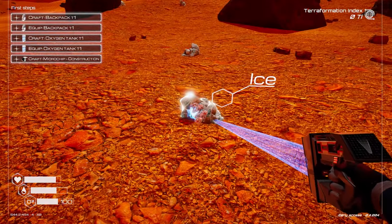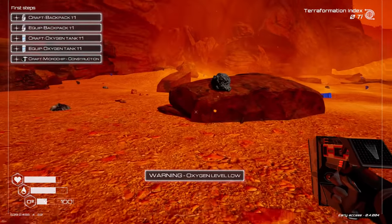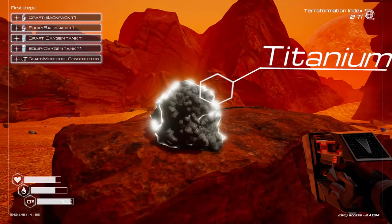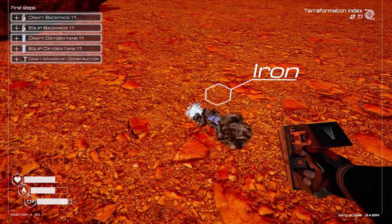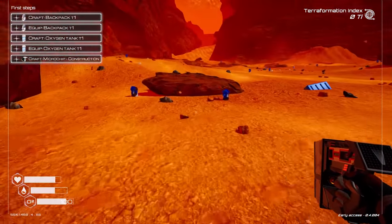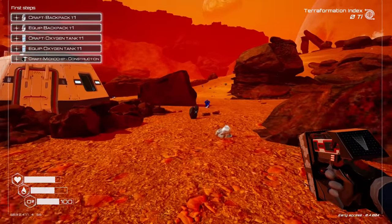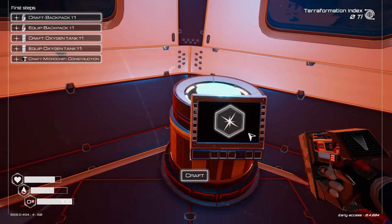Ice — okay, I guess ice could be used for water. That makes sense. Oh, oxygen level's low! Can I run back here? Nice. Titanium — that's a lot of titanium. We need iron and we need cobalt, so let's find cobalt. Would that be blue? Nice, got him. This is neat, dude. Oh, and we need magnesium. There it is. I think we have what we need — let's give it a go.